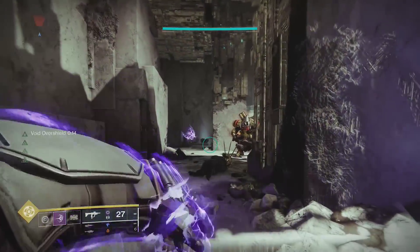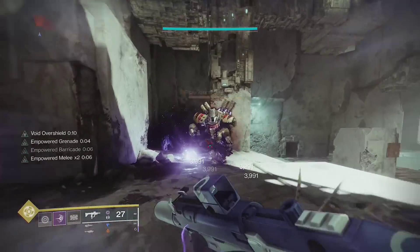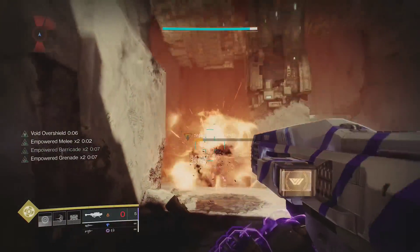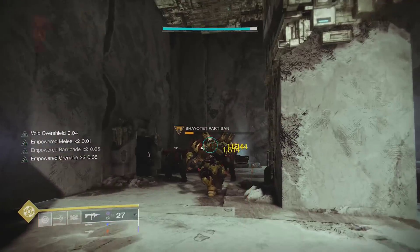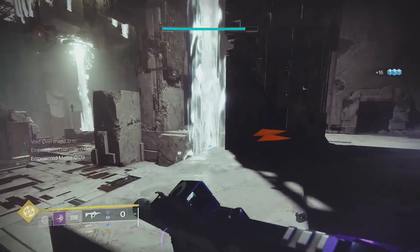Ideally you start by placing your barricade to empower your grenade and melee, then use one of those to empower the other one to x2, then use that ability to get all of them to x2. From there, you can chain them back to back for lots of empowered abilities, and you have Classy Contender to help ensure that you're able to chain them and keep them empowered.